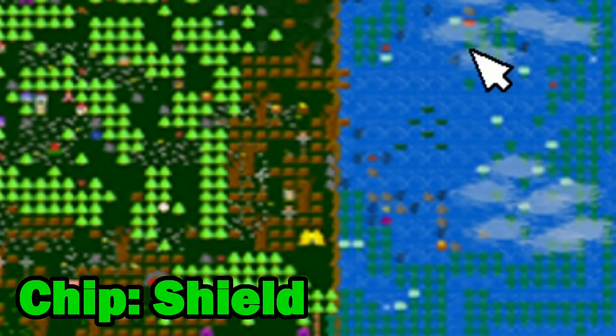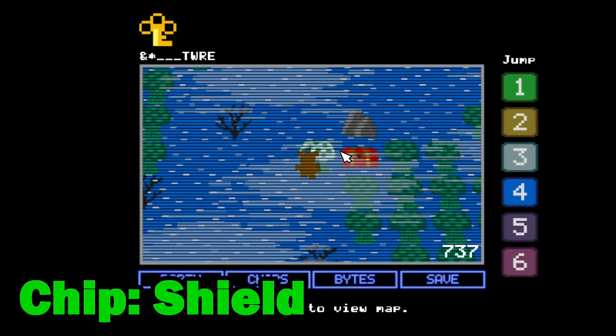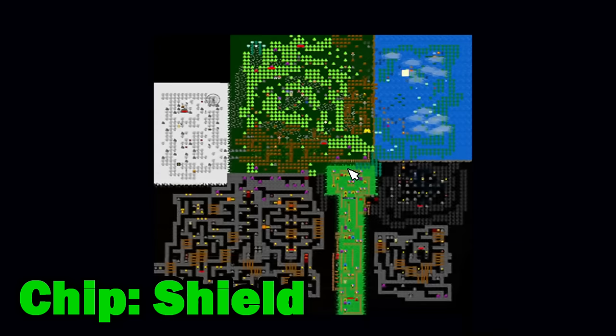Once in the glitch world, head north east into the water area here and you'll find the red chest. As soon as you can, equip the shield ability because you're going to need it for the rest of this guide.